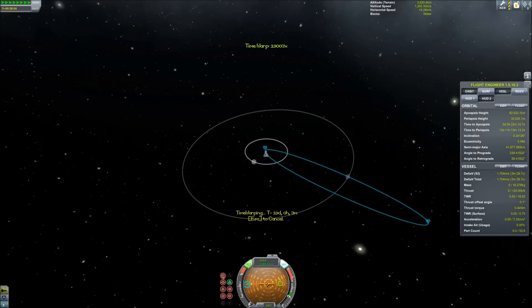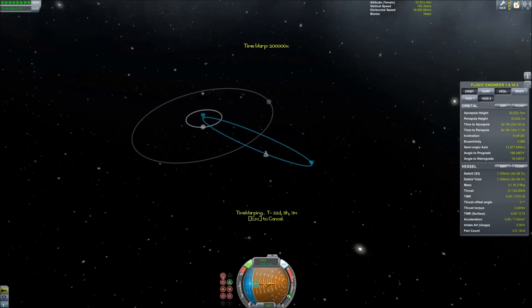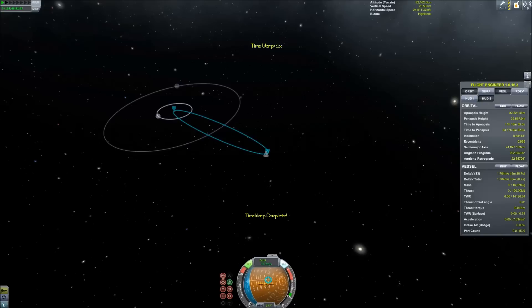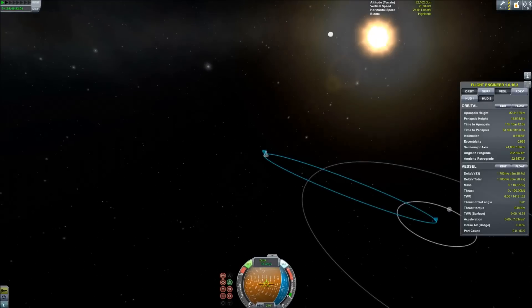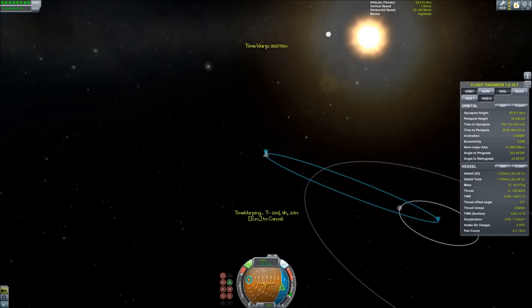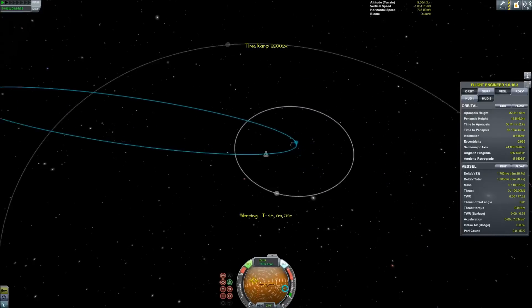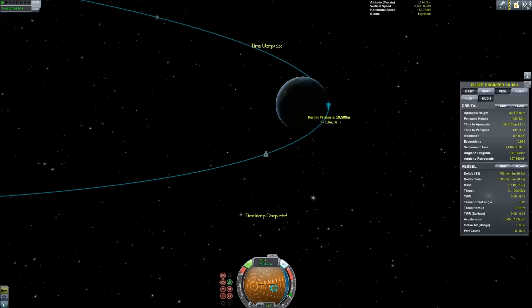That should give us the greatest amount of speed coming back down into Kerbin's atmosphere without leaving Kerbin's system. I'll use the warp feature to go all the way up to apoapsis, and we're going to lower the periapsis when we get there to right around 18,000 to 20,000 meters, somewhere in there. Then once we do that, we can warp some more. I'm going to warp a little bit before periapsis so I don't miss it or crash into it if there are any bugs.